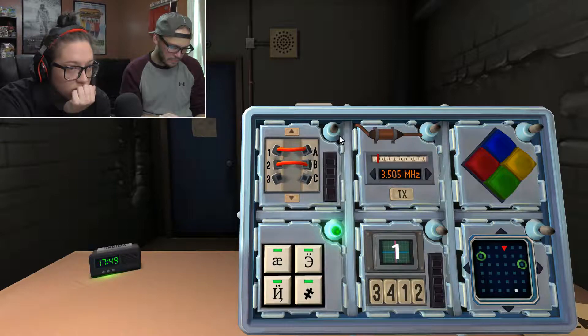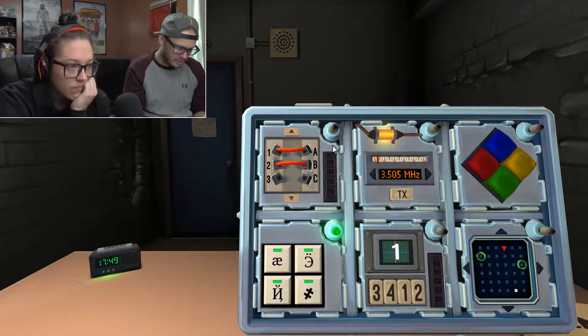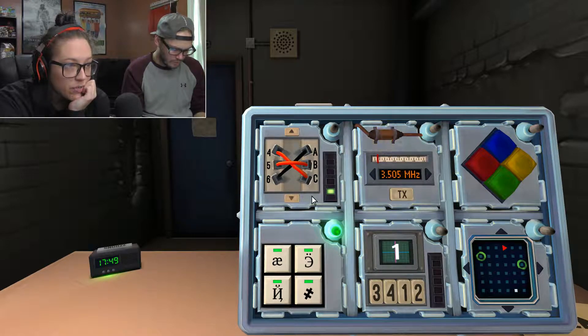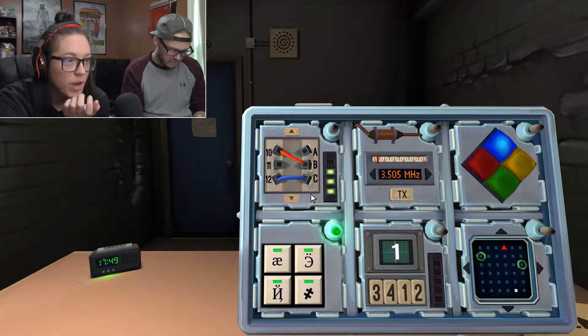Third and fourth red, first black. Third red: A. Fourth red: A or C. First black: any of them. First blue, second black. B for the blue, A or C for the black. Fifth red and second blue. Red: B, blue: A or C. Done. Go to Simon Says.